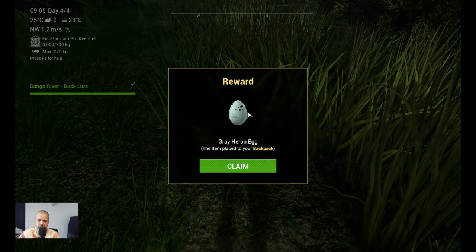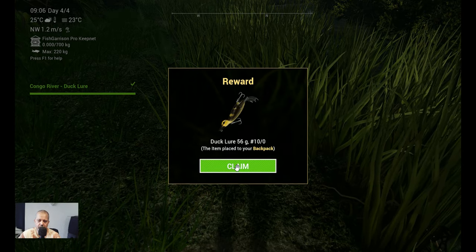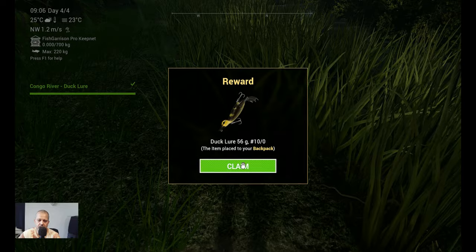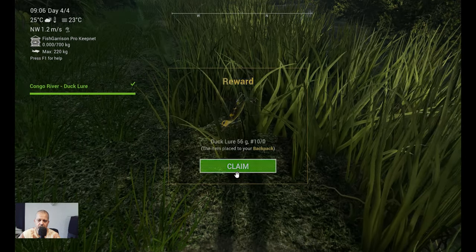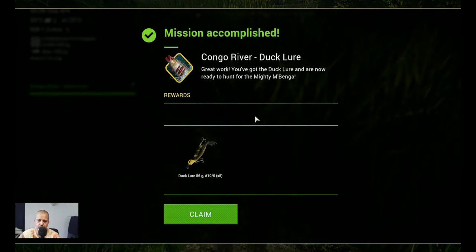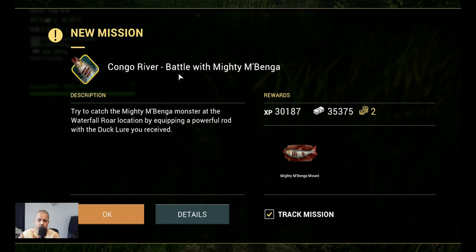Reward: gray heron egg — we claim it. And we got the duck lure 56 grams 10-0, very very nice. We got five of them — we accomplished this first mission, the Congo River duck lure. Probably the next mission will be catching that monster — Congo River: Battle with Mighty Benga. That will be the next video. I need to find him first. I hope this video will help you find those crazy eggs; it took me quite a while to find them. Good luck with the mission!